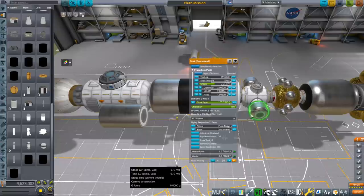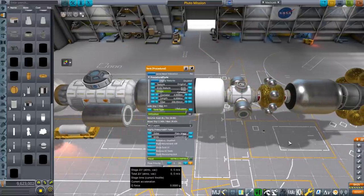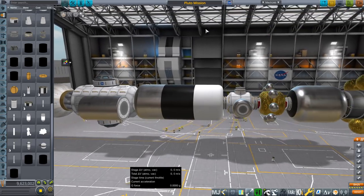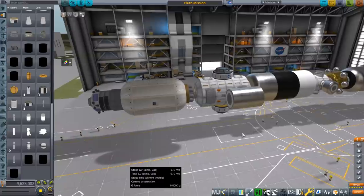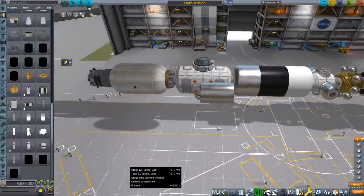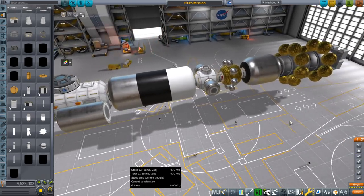Another change I'm going to make — aside from converting those tanks — is to add landers, because I want to try and make a landing this time. I also want to add lights because it was really dark and we need lights. I'm going to make those adjustments off camera, and we'll see how it goes this time.